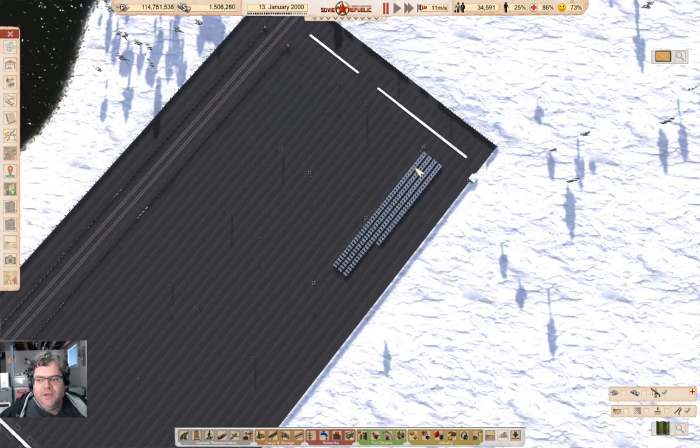Hey everyone, welcome back to Workers in Republic, here with the Lucky Corners map. We're sitting here staring at a giant storage lot — yeah, that's what it is. A giant storage lot here with some steel in it.